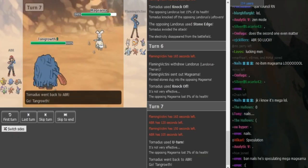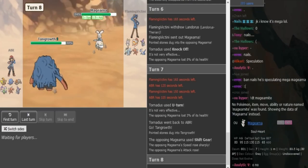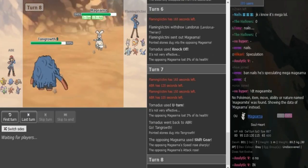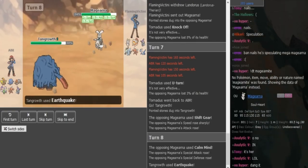You don't want to go into Heatran on a potential Focus Blast. So Tangrowth is gonna go for Earthquake here, and Flamevictini is probably gonna Calm Mind up.